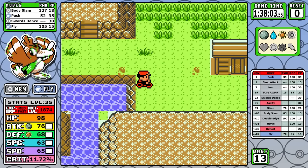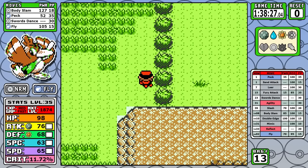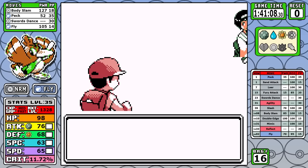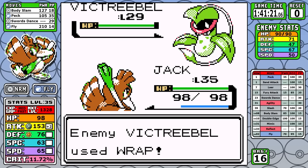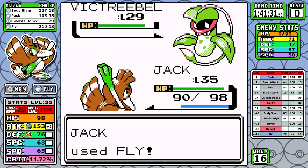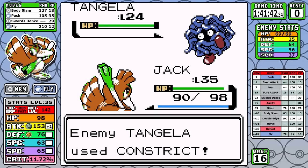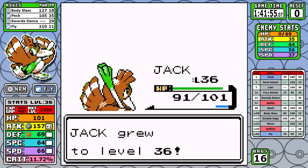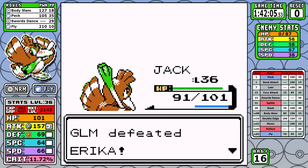Here I actually grab the Full Restore with the intent to sell it, and I get things like the Carbos and the Protein for later. After grabbing the final HMs of the run, there's still one more stop before we can spend all this cash money, and that leads us to Erika. We have the type advantage here, and after one setup we can sweep - it's really not worth talking about. It's worth noting while editing that if I set up one extra Swords Dance and then just Body Slam swept, I can have an overall quicker battle and save a little bit of time, but I'm not going to redo the whole run just for that. The main thing Erika does for us is we get the TM for Mega Drain to sell, we pick up two more battles, and it allows us to squeeze out an extra vitamin, which really helps out when you look at the totality of the run.